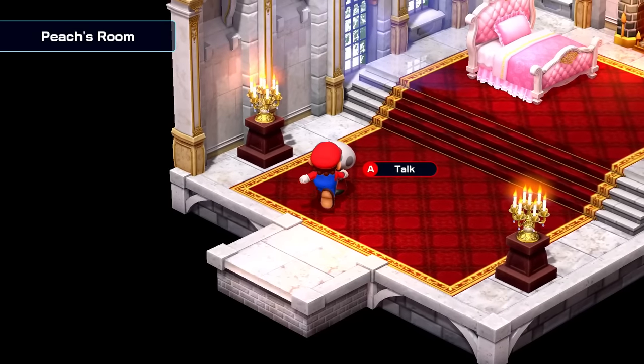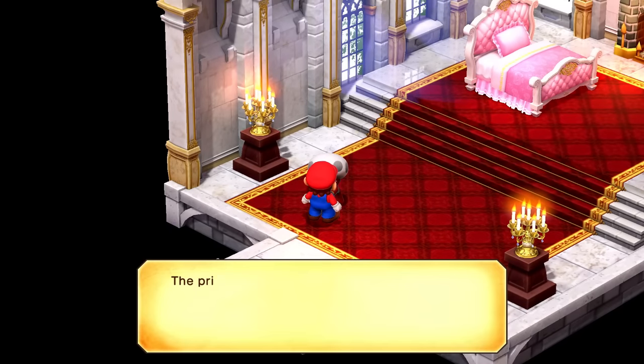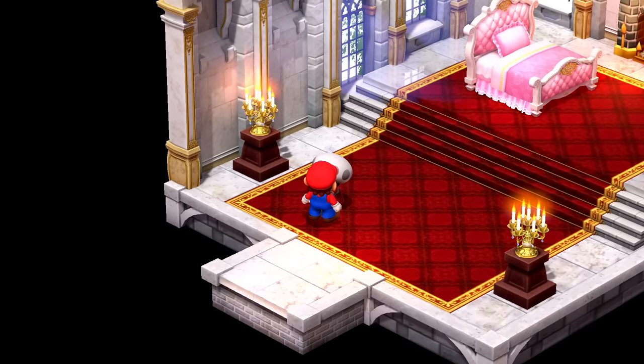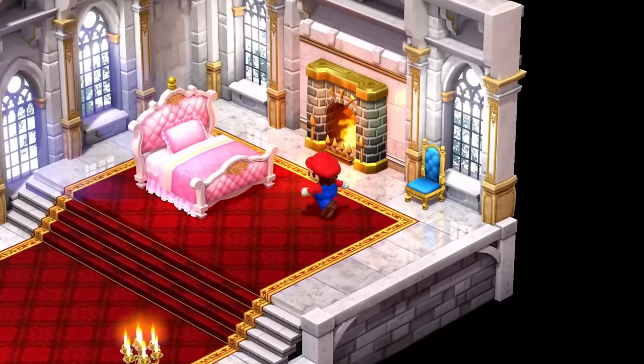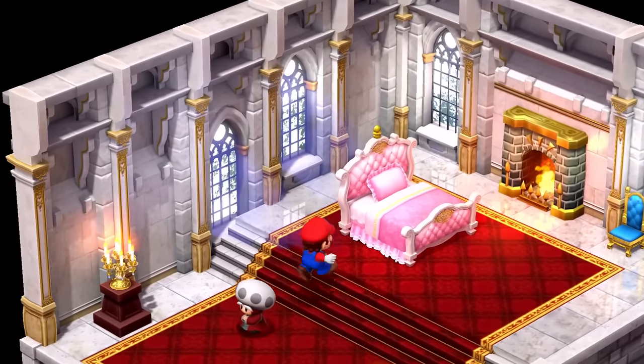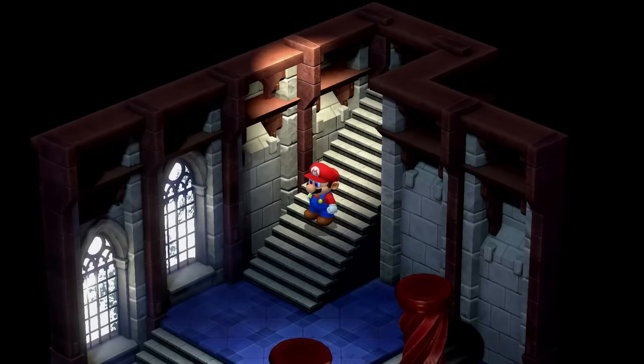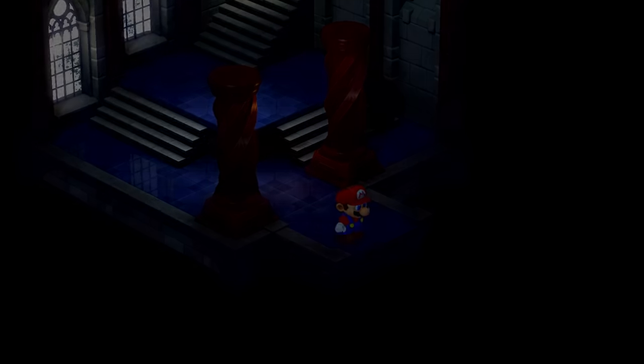We can go through all these doors. This is Peach's room — the princess hasn't returned yet. Can you imagine how the Chancellor must feel? I can only imagine. Okay, we can have fun on the bed, but we'll move out of here — we don't want to mess up all the blankets and pillows.